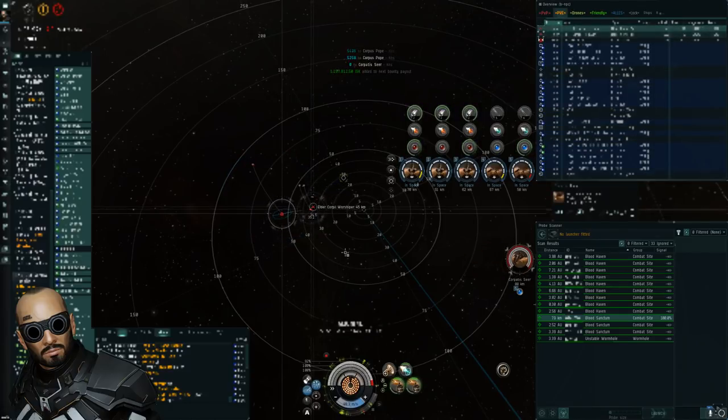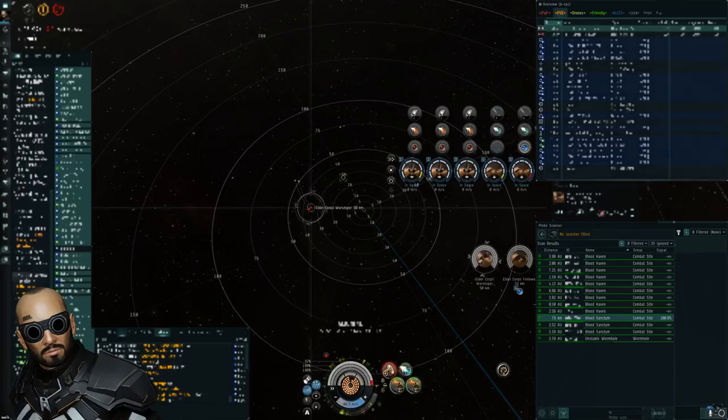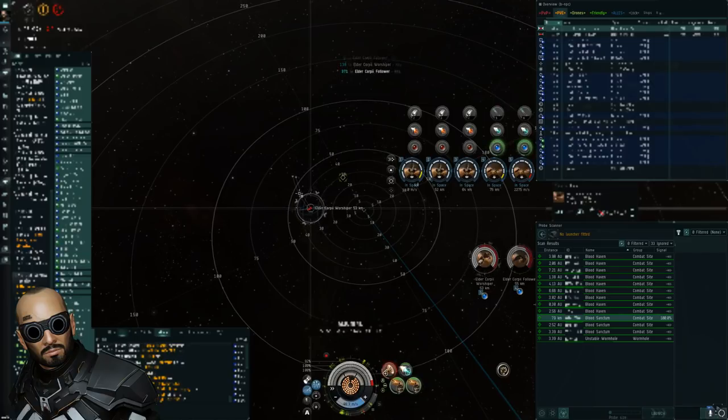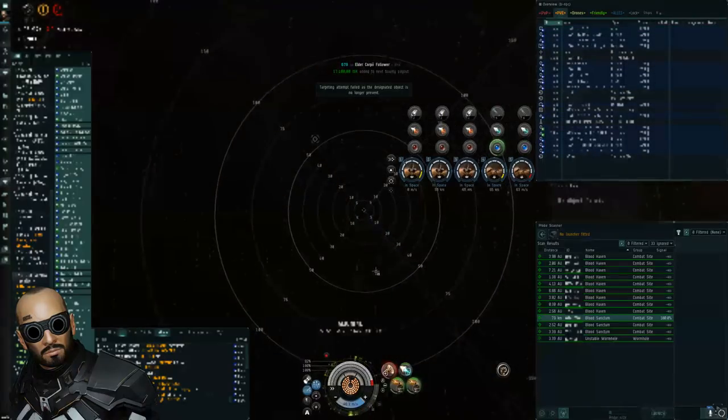The bombs will land and explode, killing everything within their range — including your own fighters. This is why I personally don't like to have my light fighters around when doing a bombing run. I'm flying a Nyx, so my fighters get a good bonus to hit points and could survive a full bombing run from my heavy fighters — but I still don't want to take any chances because fighters are expensive.